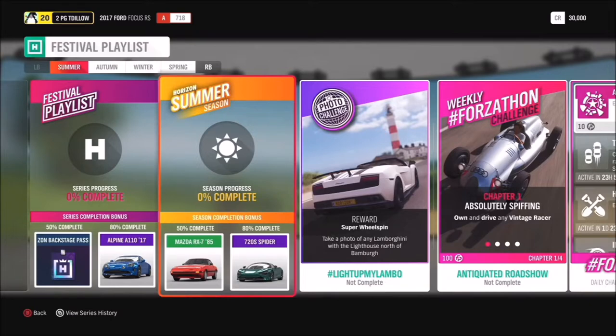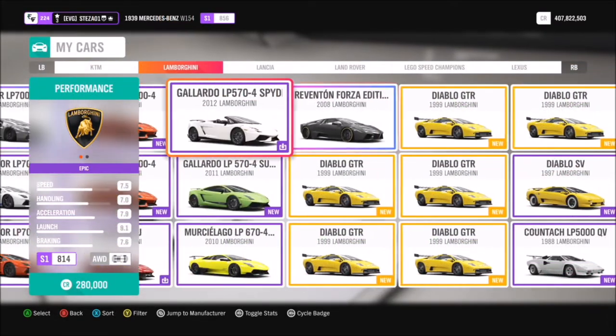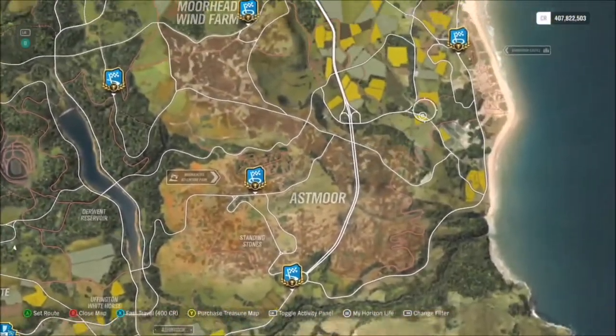This challenge is called 'Light Up My Lambo' and wants you to take a photo of any Lamborghini with the lighthouse north of Bamburg. I'll show you the location in a minute, but first we're going to pick a Lambo — I just went for my Gallardo Spider, but you can use whichever one you want, it doesn't matter.